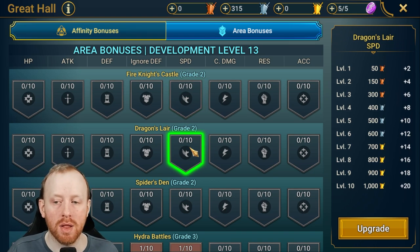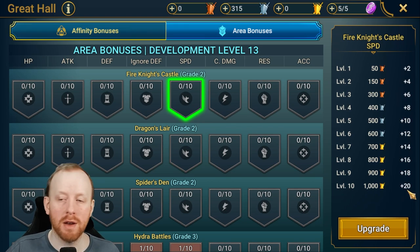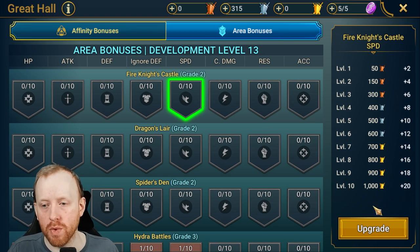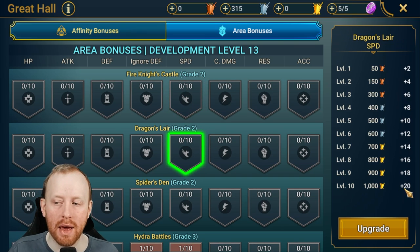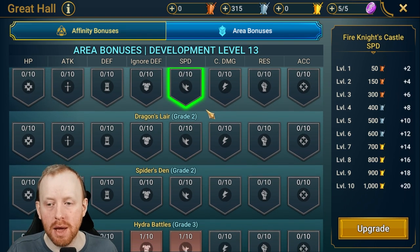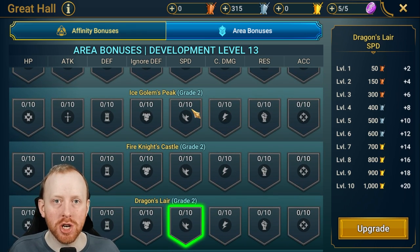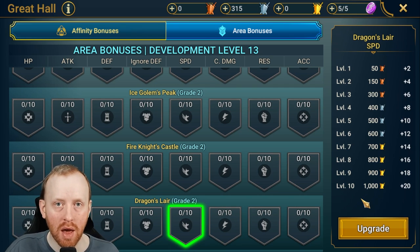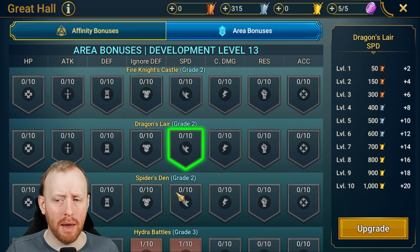For example, if you're using a Seer in Dragon's Lair on a speed tune within a 10-speed range and you upgrade 20 speed in Fire Knight, your Seer will get 20 speed whether you want it or not. She may then break the speed tune in Dragon's Lair if you haven't also upgraded Dragon's speed. You cannot opt out of area bonuses — once upgraded, they're always active.